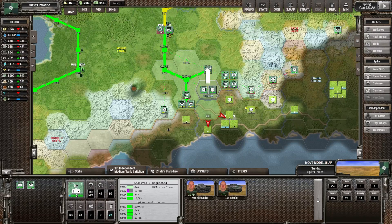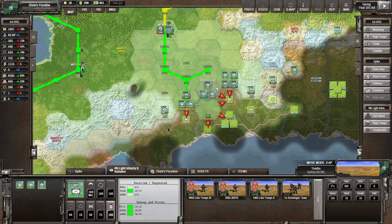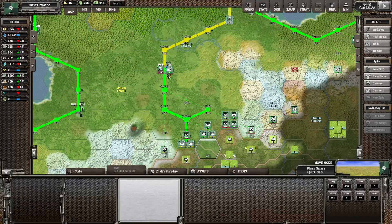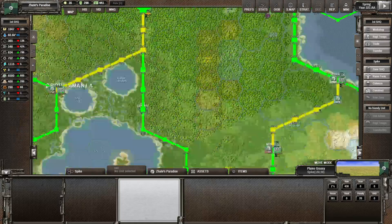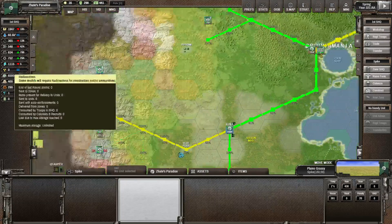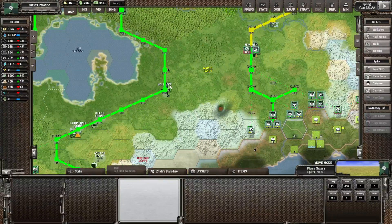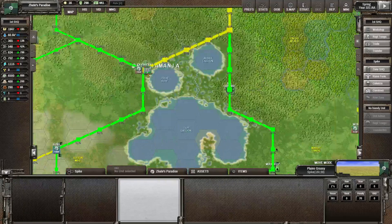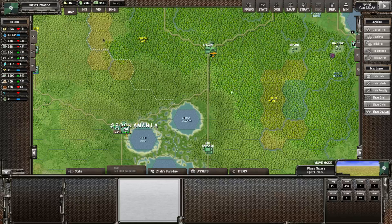We've got a bit more tanks there but we can't really attack that one. I could move in the AA guns here. We've still got the interceptors there — they just need a lot more fuel, which we're using in a lot of places, especially with the heavy tanks. It's not necessarily going to be easy to recuperate. We did build up the railway up here.